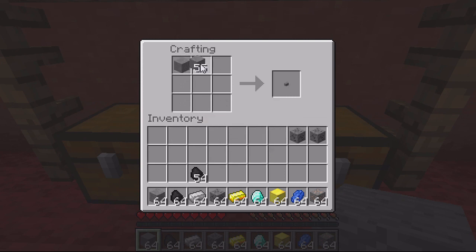The next one you can create is the iron ore. For this you'll need stone along the top, one stone in the middle, and then stone along the bottom, then fill in the remaining two slots with iron.